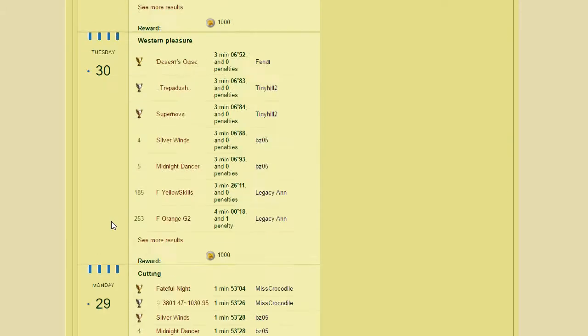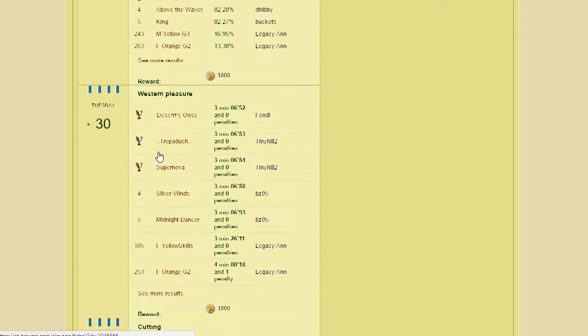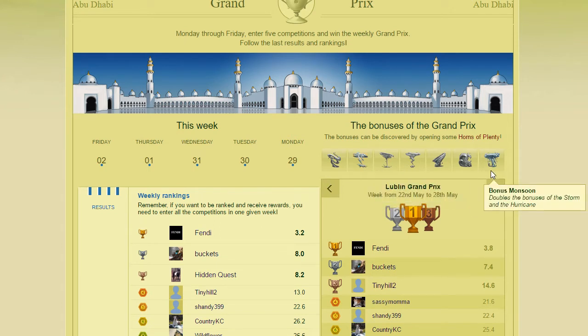She ended up getting 87th that day in the cutting Grand Prix. After that I just entered whatever horses I wanted to every day, since I got a Grand Prix ticket from the Horn of Plenty — just to get the participant prize of 500 Equus. I don't have extra bonuses so I only get 500 Equus per horse, not 1,000, and I can only enter four horses total — two in each discipline — because I don't have the bonus that lets you enter four per discipline.